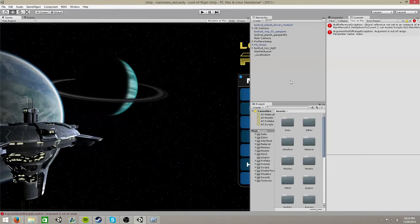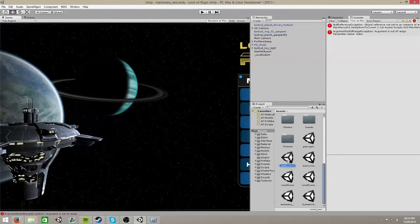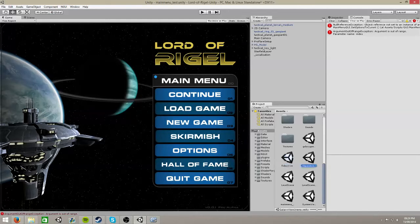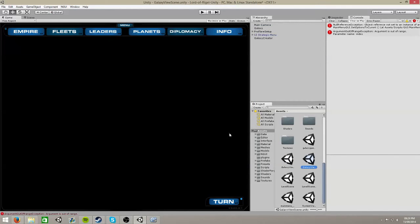Did you want to tweak the spiral variables? Yeah, I think spiral is the one we want to look at. Cluster looks great - I think we're really good there. We want to work on the spiral.